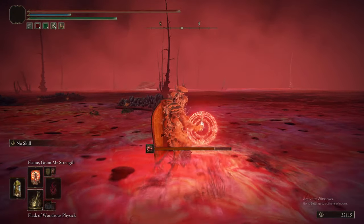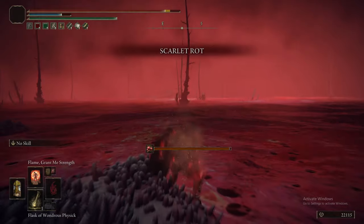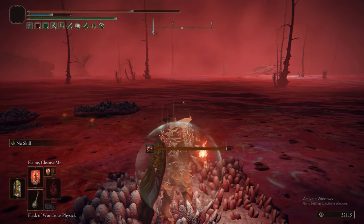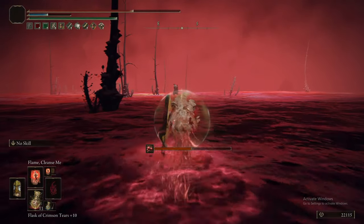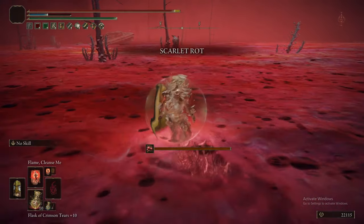Luckily, we also have Flame Cleanse Me. I accidentally have Flame Grant Me Strength on and cast that by mistake. But Flame Cleanse Me will get rid of any poison and Scarlet Rot, and we highly recommend that you go and get that spell for this area and put on whatever equipment you need to cast it, because otherwise this place is an absolute fucking nightmare.